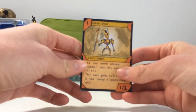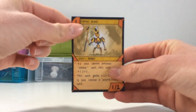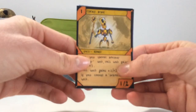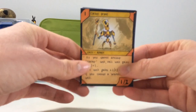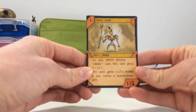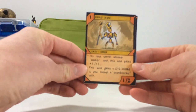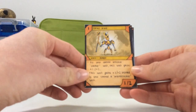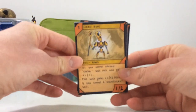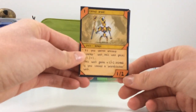This is the first card — it's called Clocker Drone. The clock is an archetype that I've been working on. It's got one cost, it's a machine type shown by the orange. It's a skill class, and I'll show you what that means in a rule video. It's a robot. Its effect says: if you control another clocker unit, this unit gains plus one plus one. And this unit gains plus two plus two instead if you control the ground clock unit. So the general theme for the clockers is that they get more powerful when there's lots of them on the field and when they have one of their boss monsters out. It has one attack and two defense.